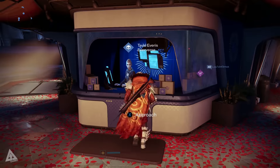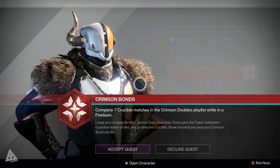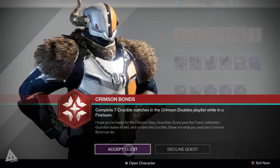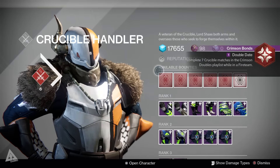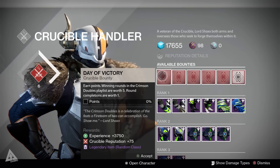If you go to Tess Everest you can grab the new emotes, and if you go to Lord Shaxx he is your main point of contact for all the Crimson Days events - you want to go there to grab the bounties and all the good stuff. I'll cover that in a separate video, but I'm going to jump into some Crimson Doubles matches and show you guys how you get the shader, the ghosts, and all that good stuff.